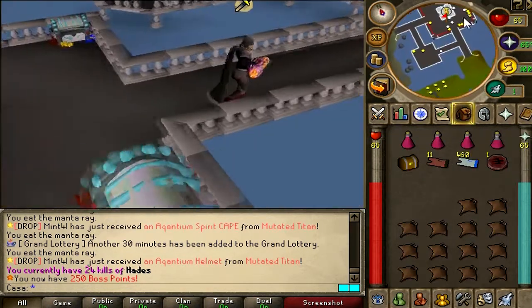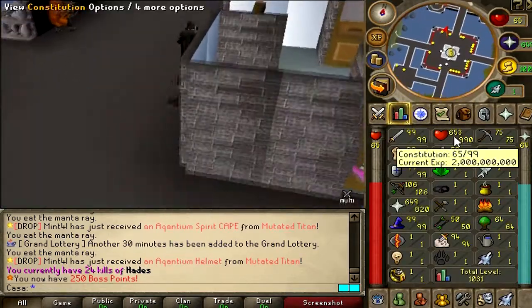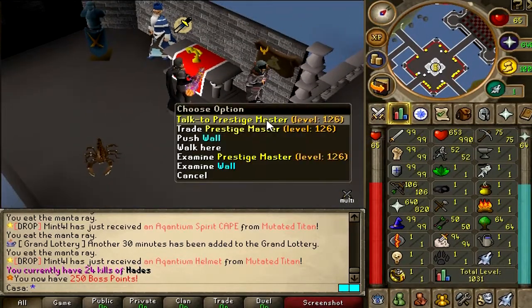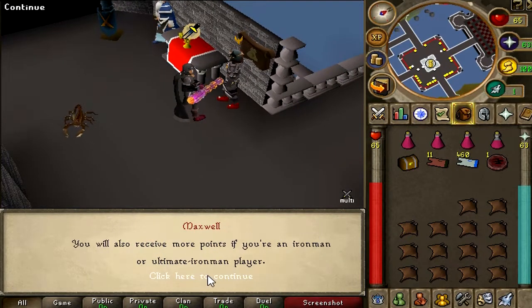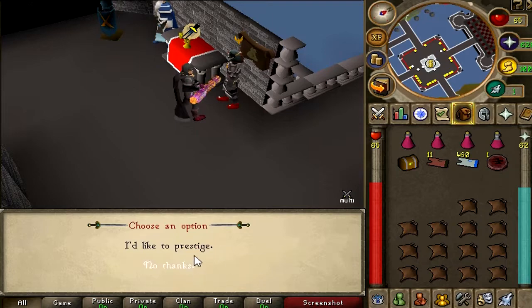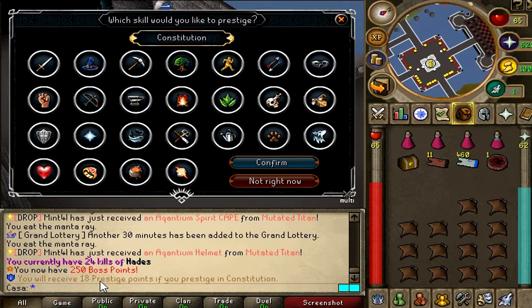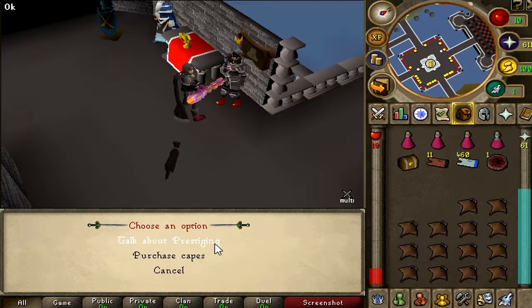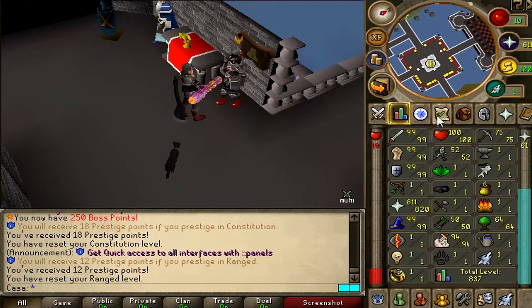Let's teleport to home. What I want to do now is prestige my hit points and prestige my range level — look how much XP I have: max XP in hit points and max XP in range, I will get so many prestige points. Let's talk to the guy about prestiging. I would like to prestige hit points — you will receive 18 prestige points for constitution. Let's go, that's so many points! Let's do the same with range. 12 prestige points for that, thank you. So in total I have 60 prestige points.